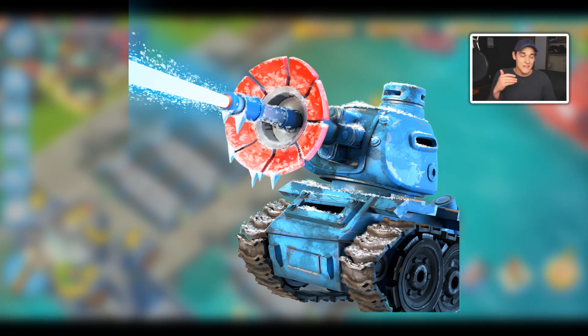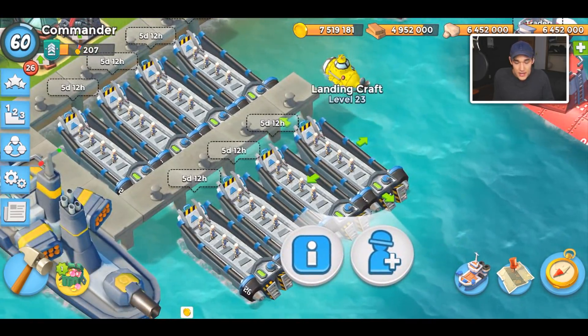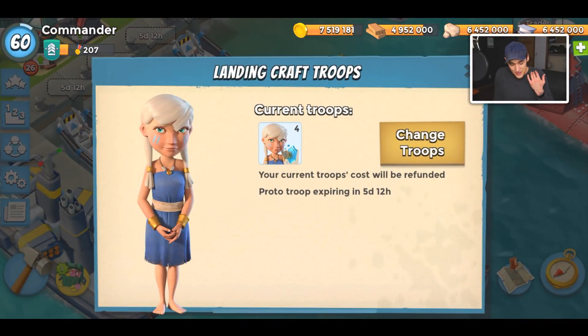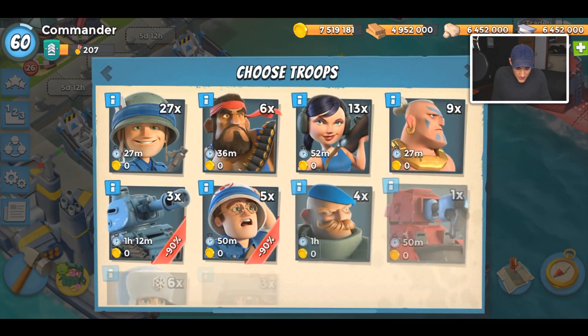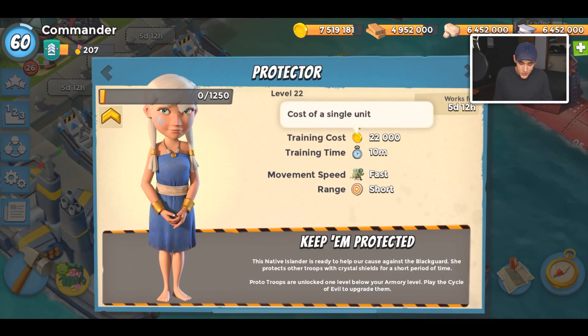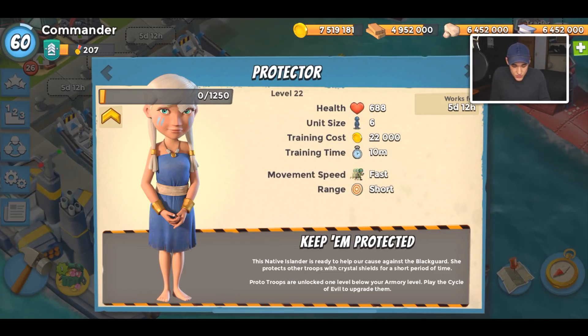The cryo tank I'm guessing is going to be like a cryoneer in a tank form. And then the incinerator — it looks like a beefed-up scorcher. I can't wait until that comes out. Anyway, the protector — here's what's going to happen. She's a passive troop. If you thought the protector wasn't going to be a passive troop, this girl is from the tutorial — the native, the islander, something like that — and she's now going to be a troop you can battle with. At level 22 she has very little health, costs a lot to train, is very fast, and stands very close to your troops. She doesn't deal damage — what she does is give your troops a crystal shield.